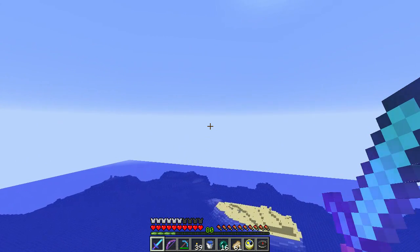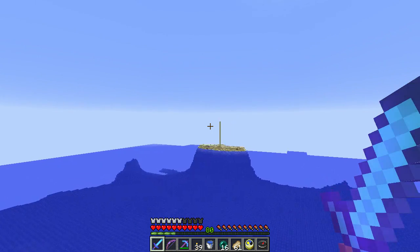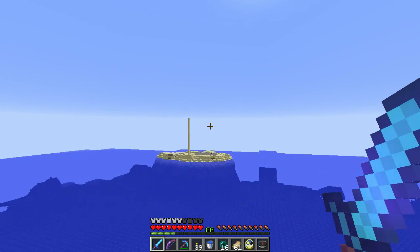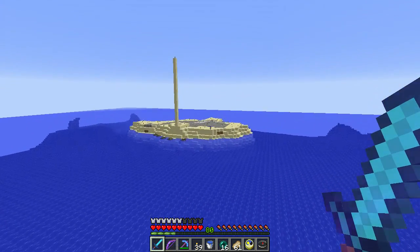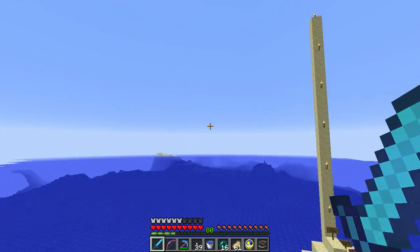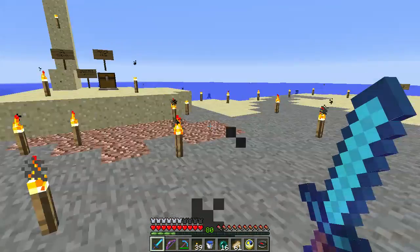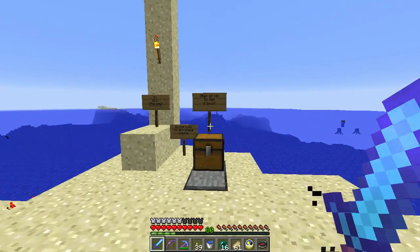Whoa, we're flying! The spawn island has to be out here somewhere — there it is! We can totally make it. Speed up, gain some altitude. Oh, that's sweet! So we don't have to swim out here anymore.